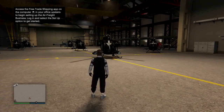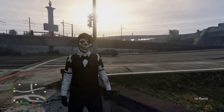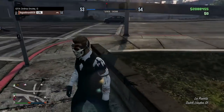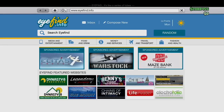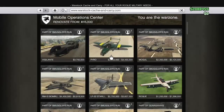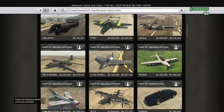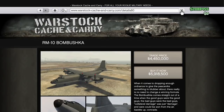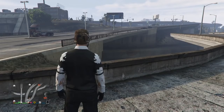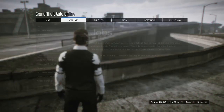Once your hangar's full and it looks something like this, you're ready to do the glitch. There is a little bit of preparation. I'm gonna be showing you guys the solo version. You want zero dollars in your bank, and you want the amount of money — plus a little bit more — in cash for the thing you're trying to purchase. In our case for this video we're gonna be purchasing the most expensive plane, the Bombushka: five million nine hundred and eighteen thousand five hundred dollars.